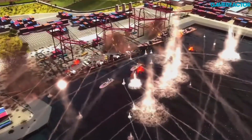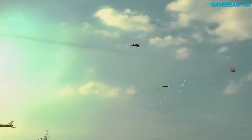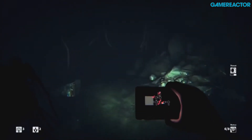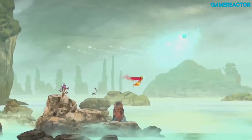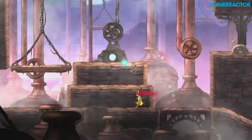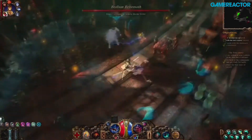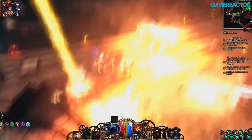War Game Red Dragon takes the series' particular brand of alternate history strategy to a new Asian battlefield. The resurgent survival horror genre gets another new entry in the form of Daylight. Ubisoft will this month launch Child of Light, a fairytale-inspired RPG with a beautiful art style. Action RPG fans will be clicking on demons in The Incredible Adventures of Van Helsing 2.